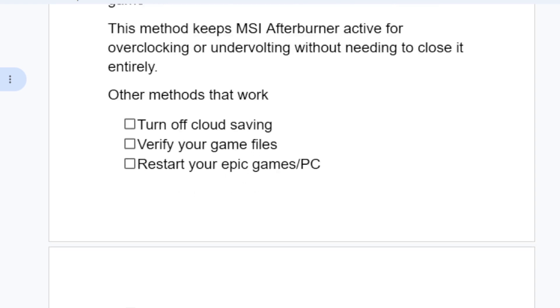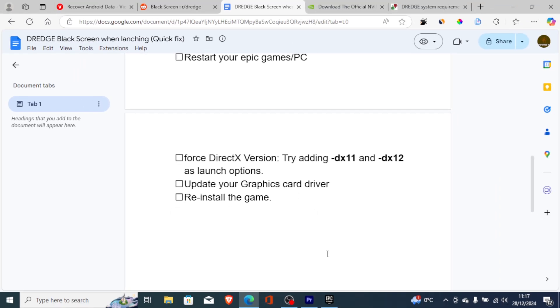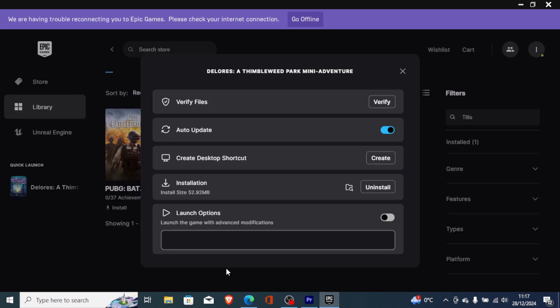You can also force a DirectX version by adding -dx11 or -dx12 as a launch option. Copy -dx11, go to the Epic Games launcher, find the launch options for Dredge, enable it and paste the option there. Then try to relaunch the game. If that hasn't solved it, remove the option and try -dx12 instead.